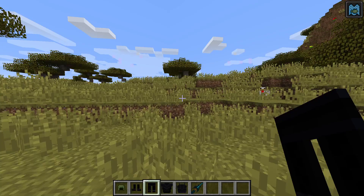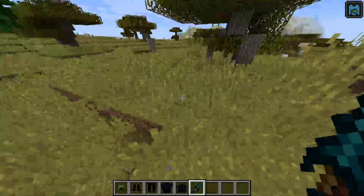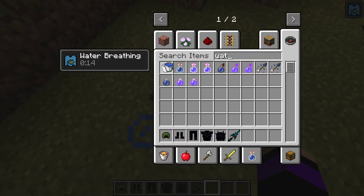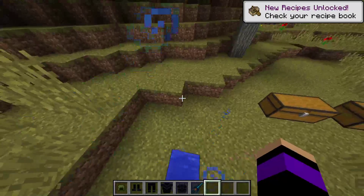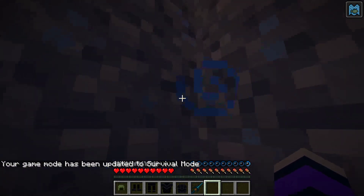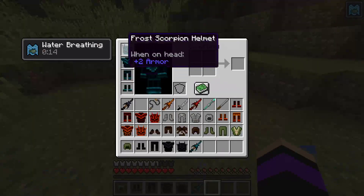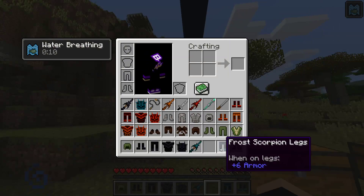Now as you can see, the frost scorpion armor gives you water breathing. We'll get a water bucket. Do I have the bubble effects in creative? No. So we'll do game mode zero. I'm not drowning at all. I guess I can be in survival for this until we get to the mobs, because some of them I'm pretty sure will fight me. Those are all done.